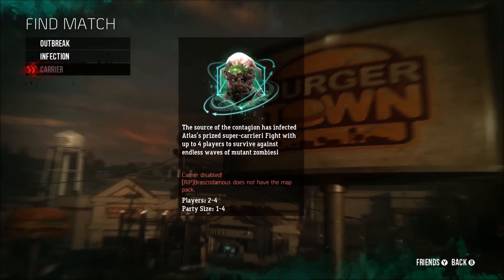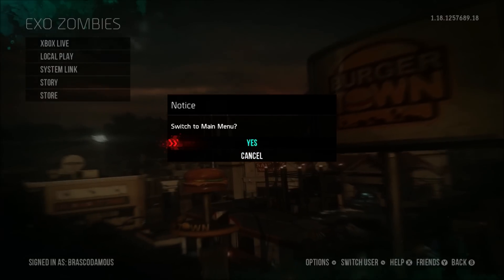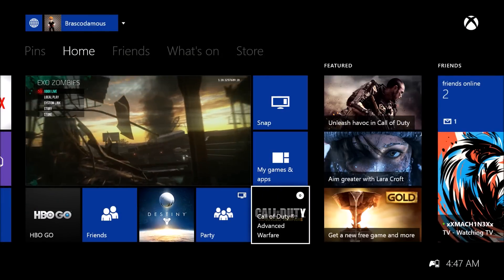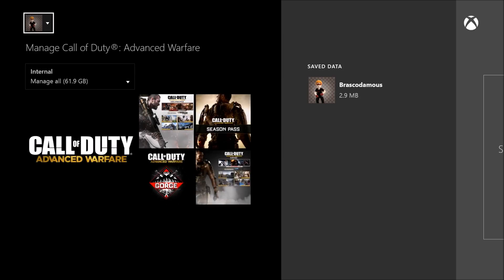For the third DLC for Call of Duty: Advanced Warfare, Supremacy — what you need to do: if your install or download did not happen automatically as an update, you want to go to the game and select 'Manage Game.'